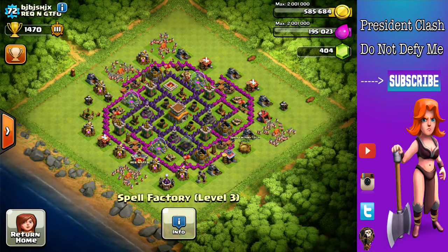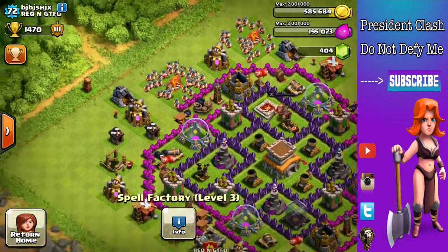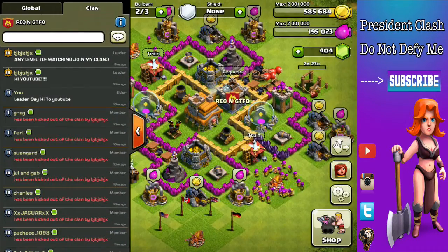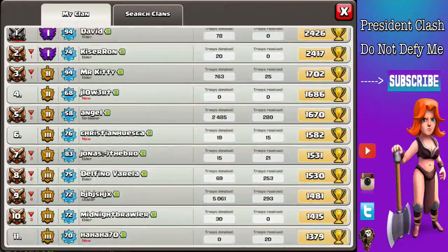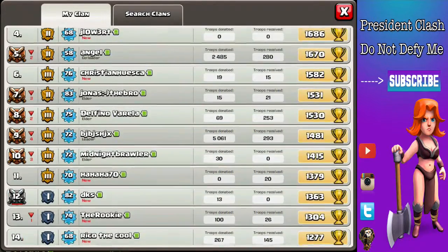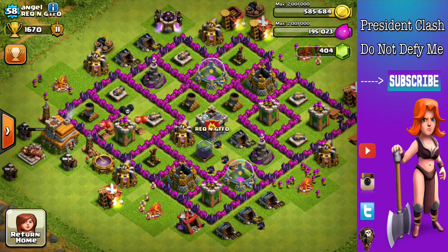Alright, let's get started with the next base. Before I go, as you can see, 1470 is the trophy count. So let's see who we're going to review next. Let's review somebody lower — here we go, Angel. He has 1760 trophies, he's a Town Hall 7, so let's check him out. He's level 58.